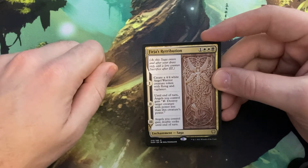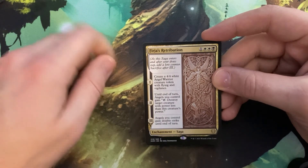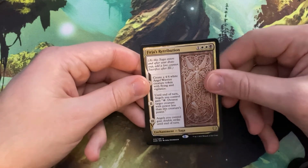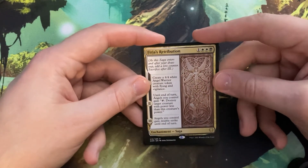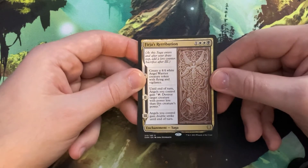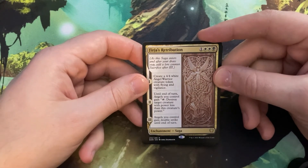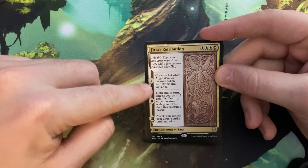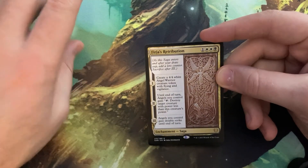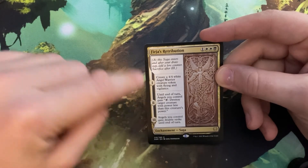I do remember seeing spoilers about lots of angels, so this would be awesome in sealed. Hopefully it's playable in standard too — they did give us Baneslayer Angel in standard, so imagine pairing this with Baneslayer. You play this turn four, turn five play Baneslayer, and you have a 4/4 and a 5/5. Then your next turn you give them double strike, so you can swing for 8 plus 10 — 18 damage. Wow, that's awesome.